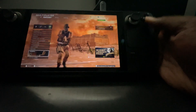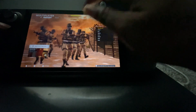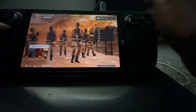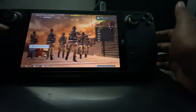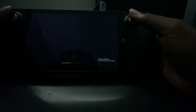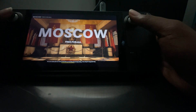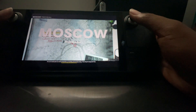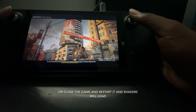To get the shader cache to work, go to multiplayer and you'll see that shader bar up top — it won't load. All you gotta do is go play a game against the bots — free for all, team deathmatch, it don't matter — just pick a match, play through the whole match, and once the match is over the shaders will start loading all the way up.